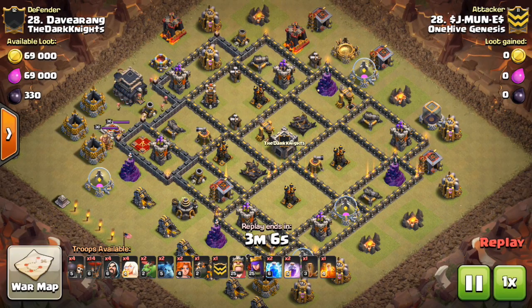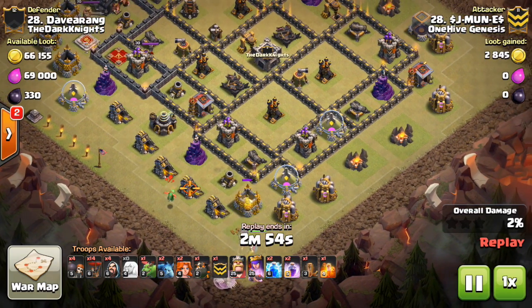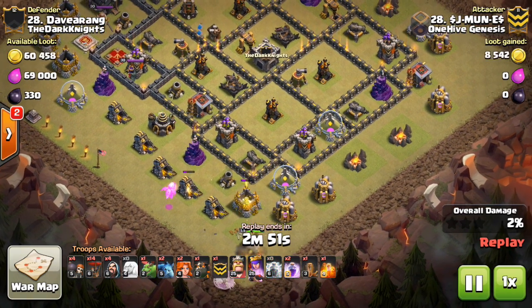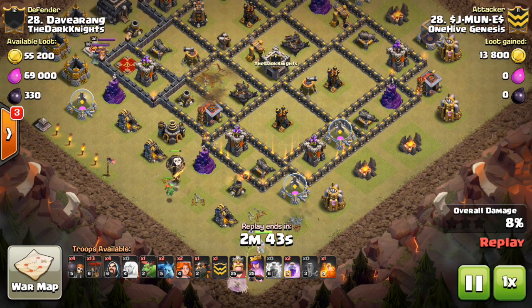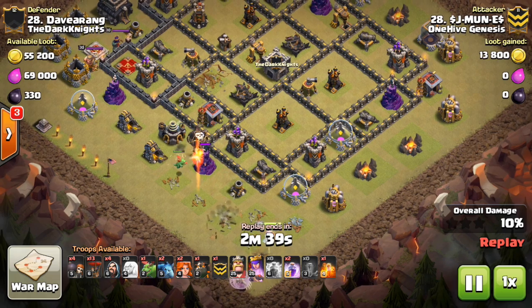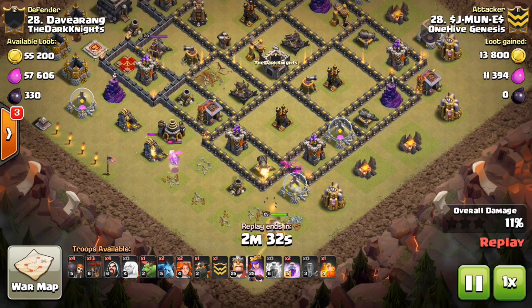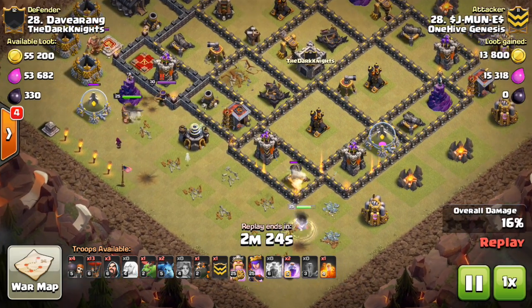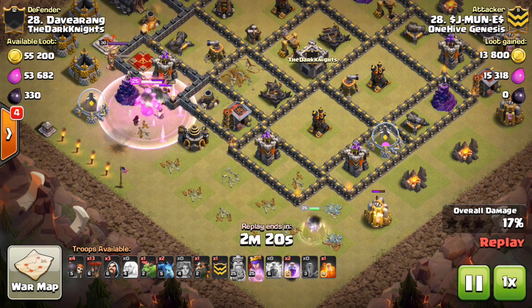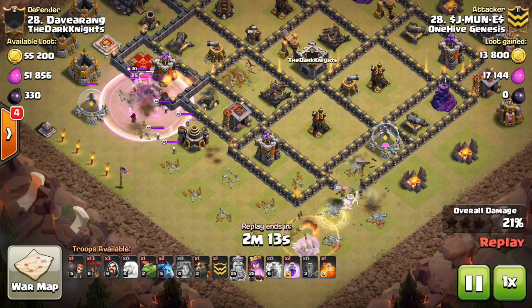Here is Jay Muniz's attack. You can see he has the zap quake queued up to take out that air defense right by the queen. It starts off with his queen at the bottom — this is a good queen walk, getting two air defenses. He's mainly just getting those two air defenses and the CC troops, which isn't a whole lot of extra value. He drops his queen down, lets her step up, takes out some buildings, then wallbreaks her in. There's the king and a few Valks to help out as well. But the queen doesn't get that archer tower — just the queen really.